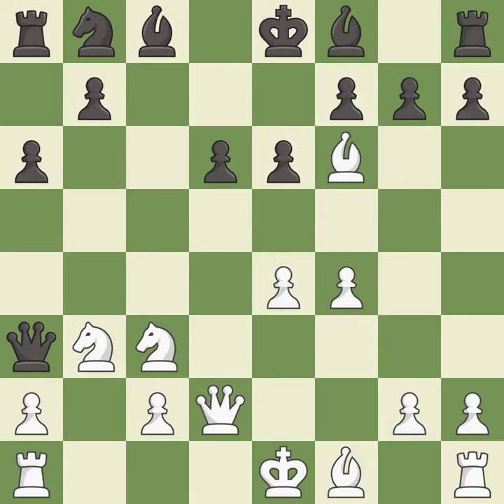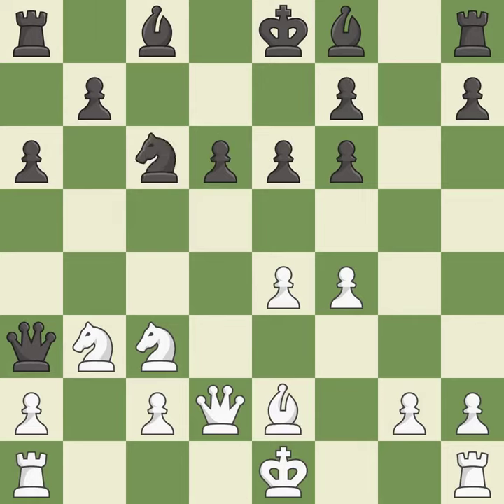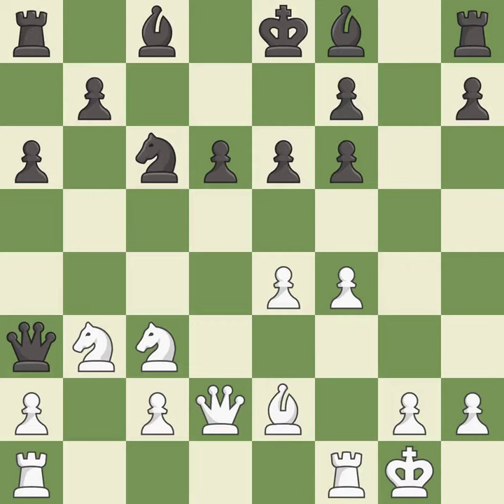Bxf6 captures the knight and doubles black's pawns. This activates a bishop by developing it off of its starting square — it is the last book move. This develops a knight off its starting square, getting it into the action; it is best. The rooks can see each other now, allowing them to provide mutual defense. It is best.